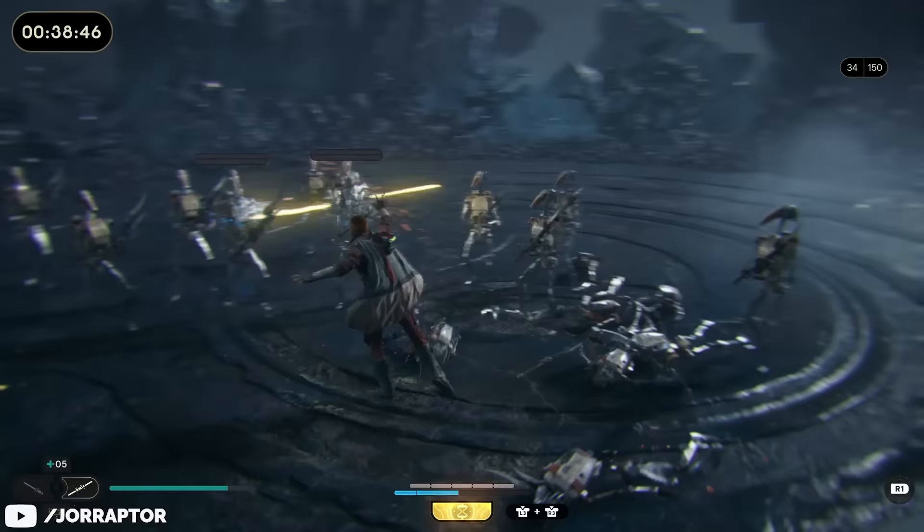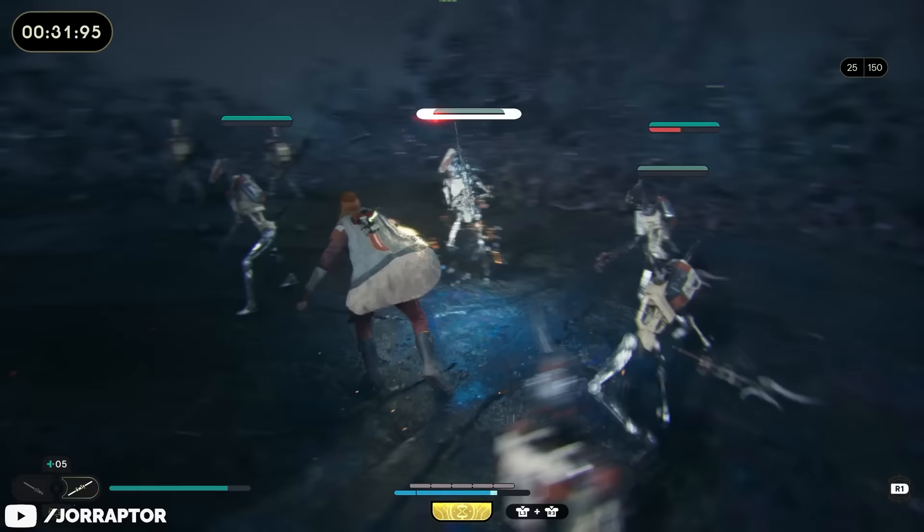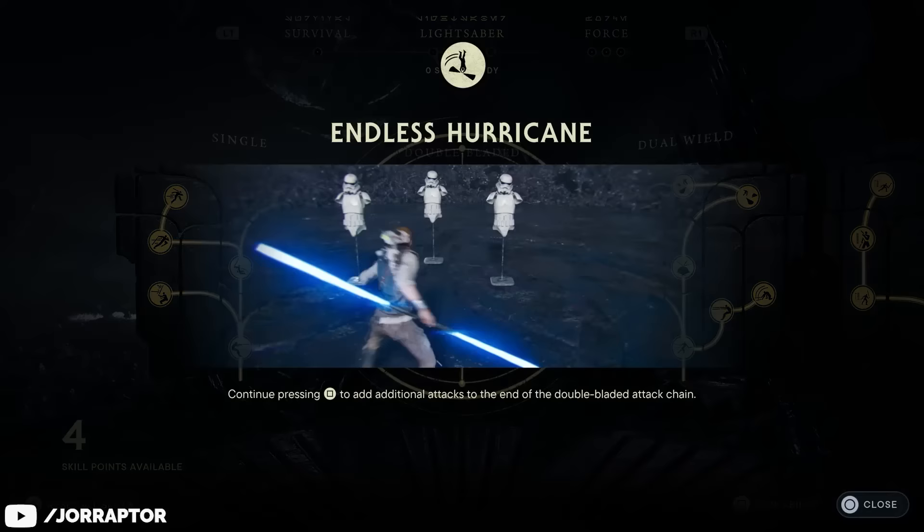It's also the only saber stance that lets you extend the regular two-hit combo into a four-hit one with a badass finishing strike, thanks to the endless hurricane skill — again making it the perfect tool to cut through groups. So that's everything the dual bladed saber is supposed to be good at, but it brings even more to the table.